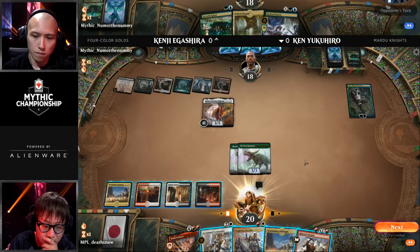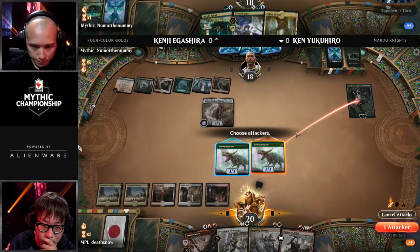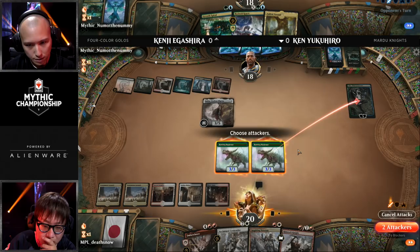Kenji has that 3/5 against the two 3/3s on the battlefield. But again, this Embercleave is really difficult to play around. Ken can just attack with both Rotting Regisaurs and have that Embercleave to attack through that Golos. He also happened to draw Rimrock Knight, which has Boulder Rush, which he can actually afford here — though he can't use Tournament Grounds to cast Boulder Rush. However, Tournament Grounds can be used to cast the Embercleave since it can cast equipment.